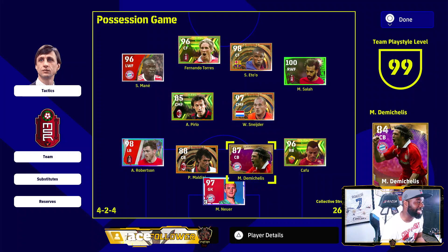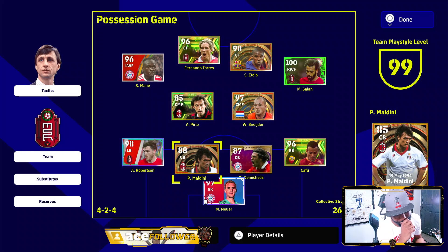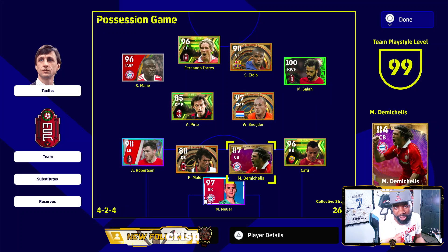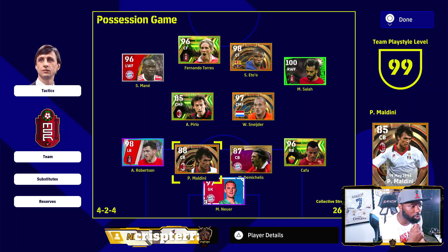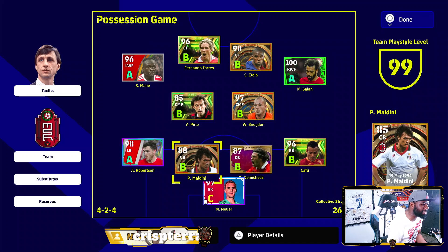I love that. Right now, Maldini was 85 and I put him in my team — he is 88. Demichelis also, look on the right, was 84 and I put him on my team, he is 87. This is because I have a play style of 99. If I have 100 they go plus two, but I think with this guy they go plus three. Let me show you how I train my players — this guy is a defender.